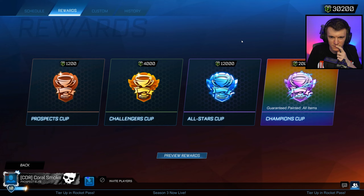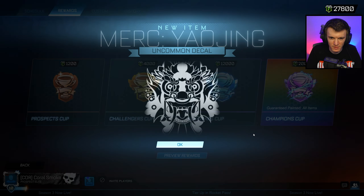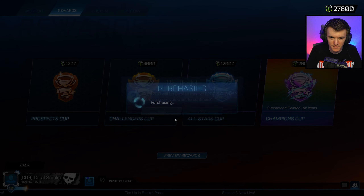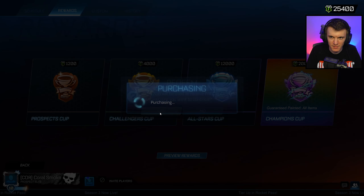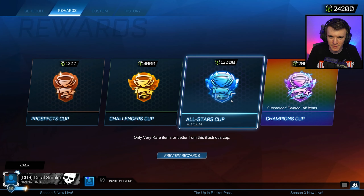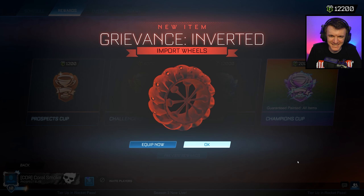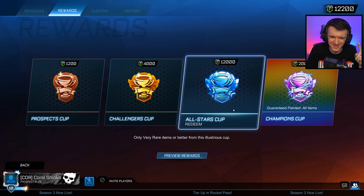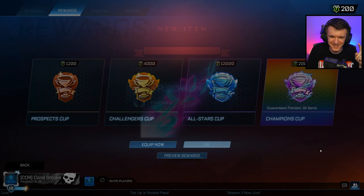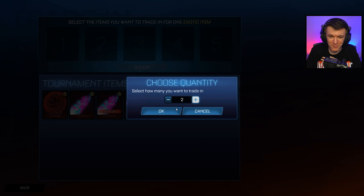All right, 30,200. Should I do prospect and then all-star? I'll do the prospects first. Come on, baby. All I need is one more exotic to get a black market trade-up. All right. Come on, baby. Just one exotic, please. Don't do this to me again — I swear if it gives me an import right here I'm gonna be so upset. Are you — no! No! Oh!